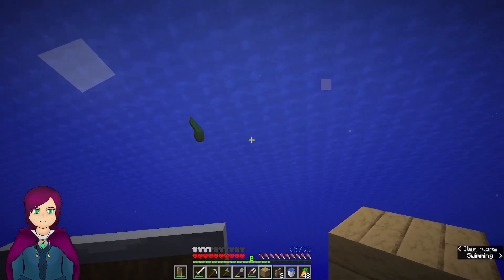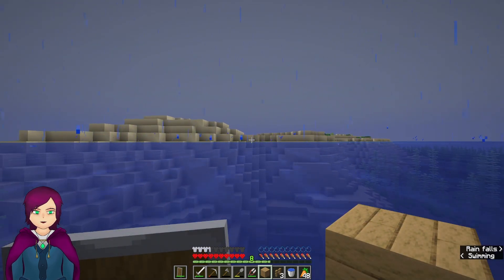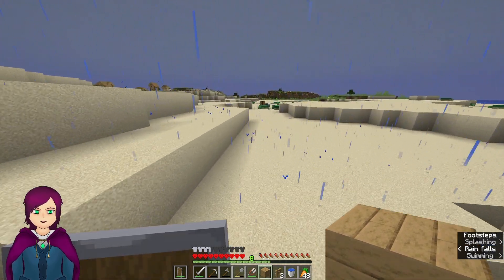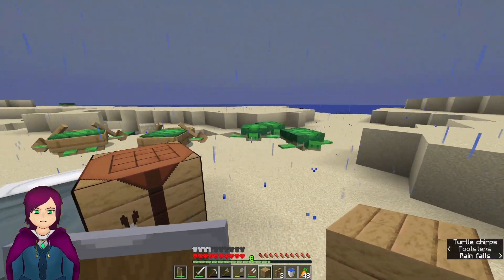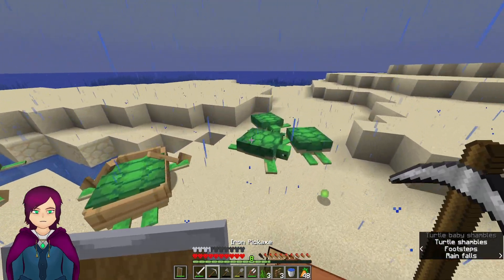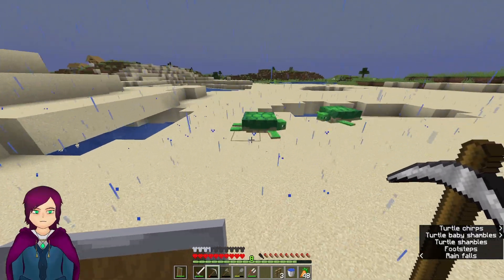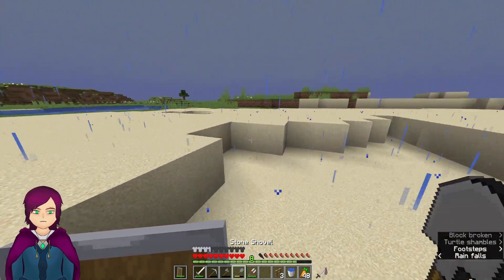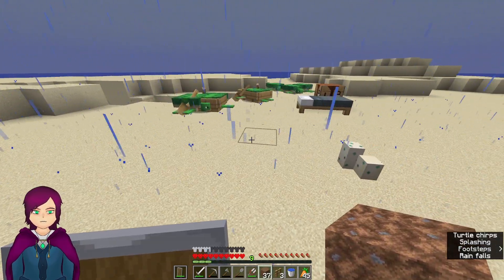The only problem is the eggs — I think they only hatch at night time, and also it's raining, which is a problem. I made a light gray bed. I need to get some blocks so that I can avoid being killed by mobs, so I'm going to grab some dirt and make a little dirt hut. I'm going to get three eggs and go ahead and block these off.